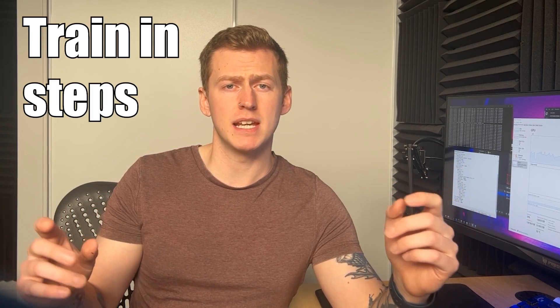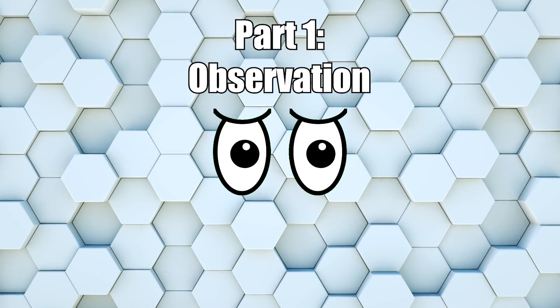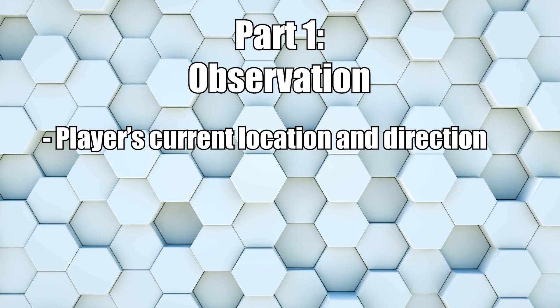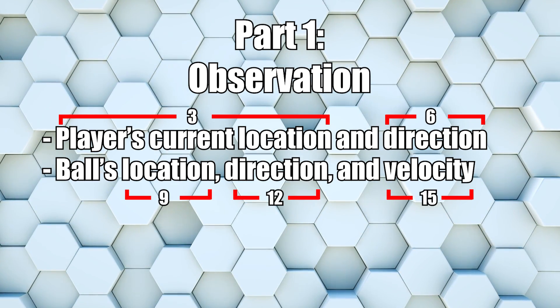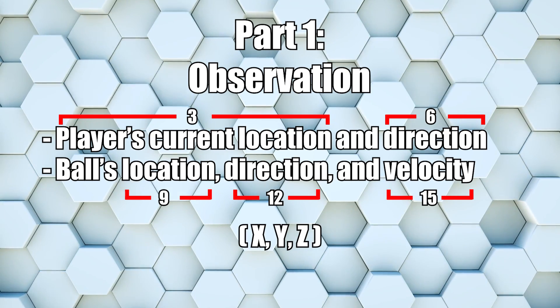With PPO, we do all of our training in steps, where each step is an interaction between the agent and its environment. The agent observes the current state of the environment — in our case, the player's current location and how fast it's moving in a direction, as well as the ball's location, direction, and velocity. In total, this adds up to 15 observations per step, because each observation is just a three-dimensional vector.